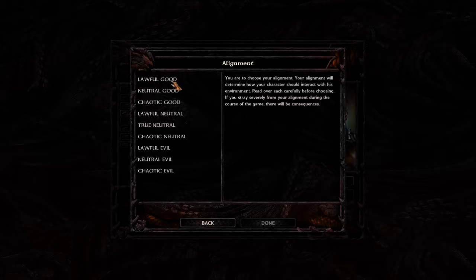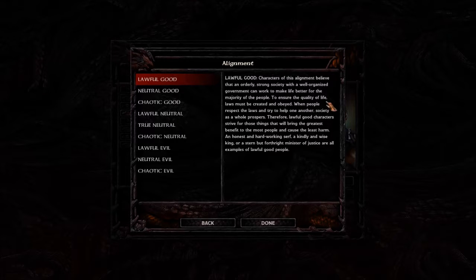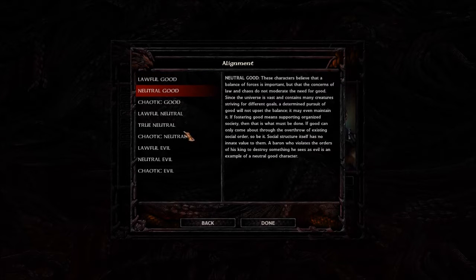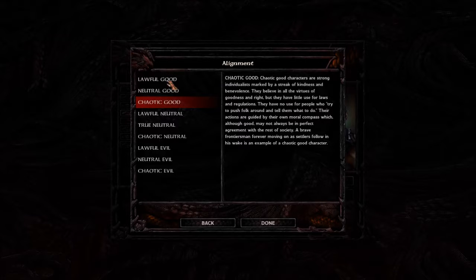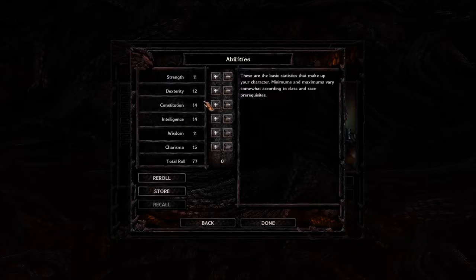For alignment, we're going Chaotic Good. Lawful Good is the paladin alignment — your strict goody-two-shoes. Neutral Good does their own thing but respects social structure. Chaotic Good is the Robin Hood type. The key impact of alignment is on party member recruitment: since we're good-aligned, we want a good-aligned party so our NPCs stay happy and don't leave. Now, abilities — this is where character creation takes the most time.